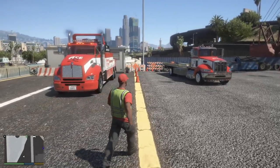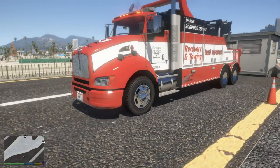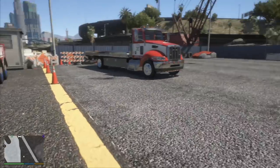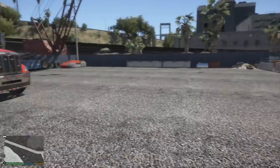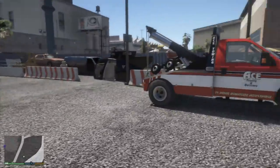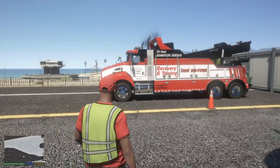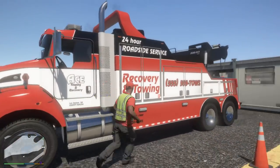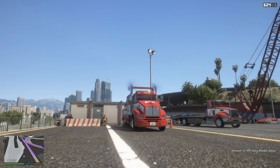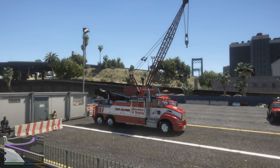Today we're going to take out heavy duty truck number four - it's been a while since we used this one and some of you were asking for a video with it. The shop is a little empty right now, we just have the F550 and the Peterbilt 337 besides the Kenworth T440 we're going to be using. Let's hop in and get going.